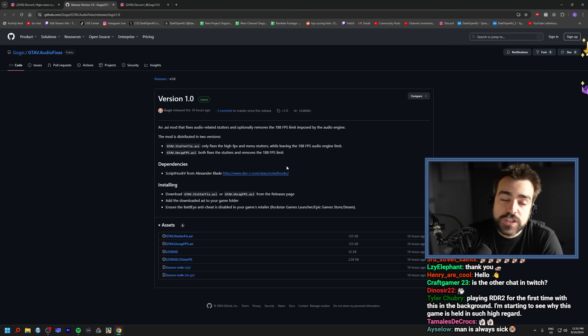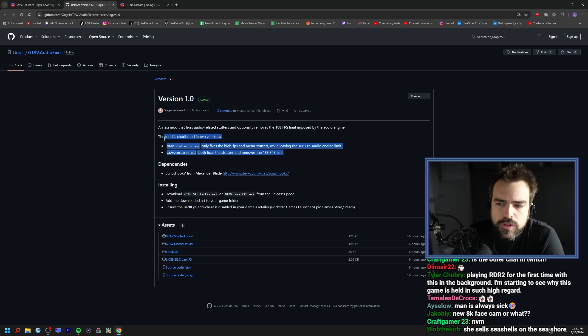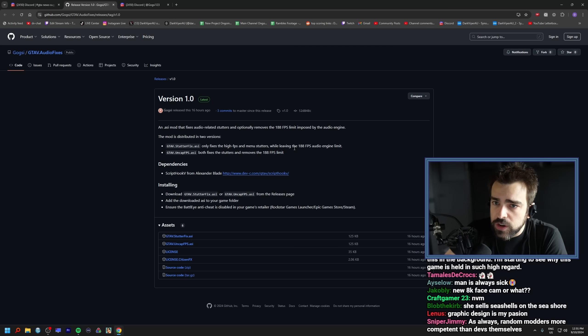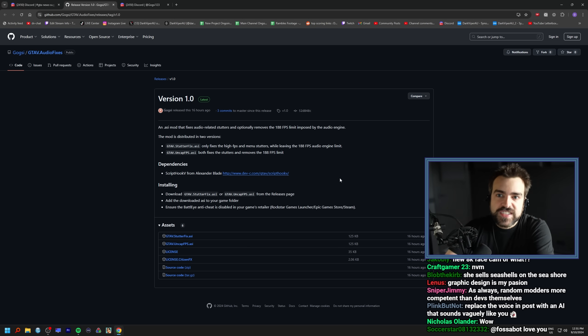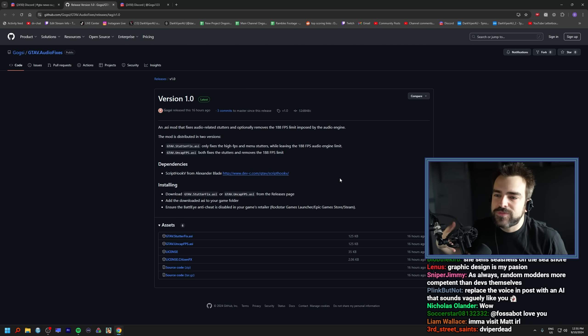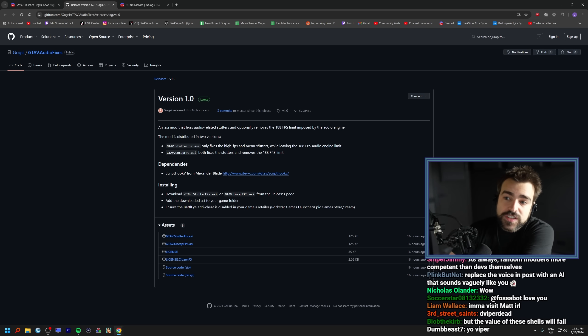So if you want to play GTA 5 casually and you have a powerful system, or even just a normal system, and you just don't want the menu stuttering, you can use this to get a better experience. Obviously you can't use this online — you need Script Hook for this. But for some of us, like me, who play challenge runs, this should just make my experience better. Feel free to get it. Thank you, Gogsy, for helping me out and everyone else as well.